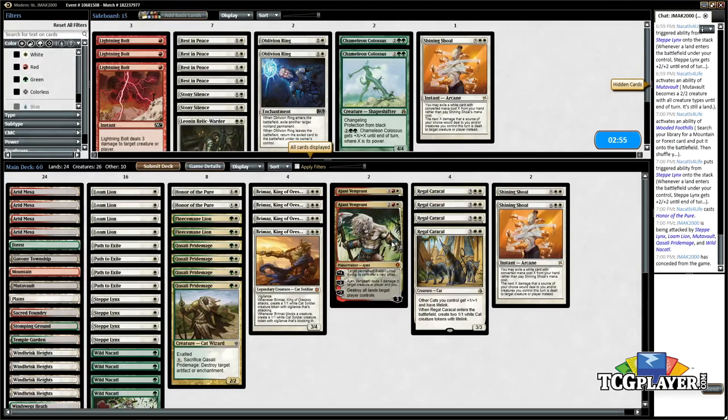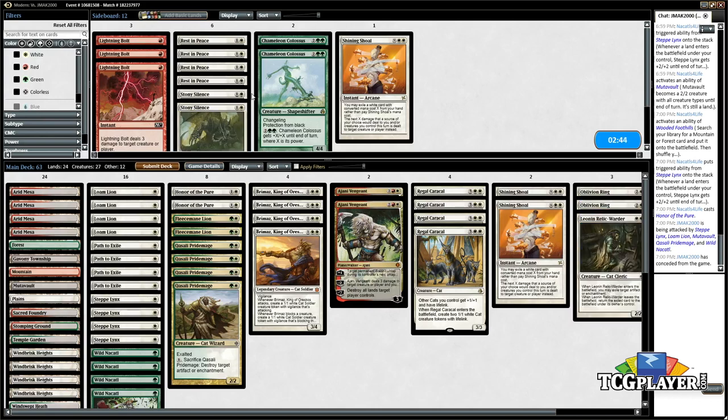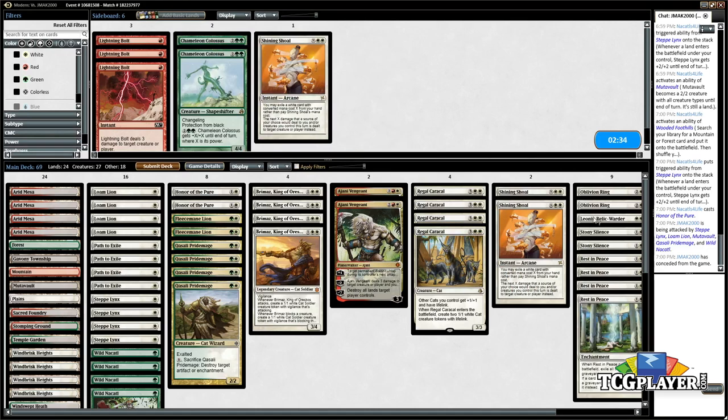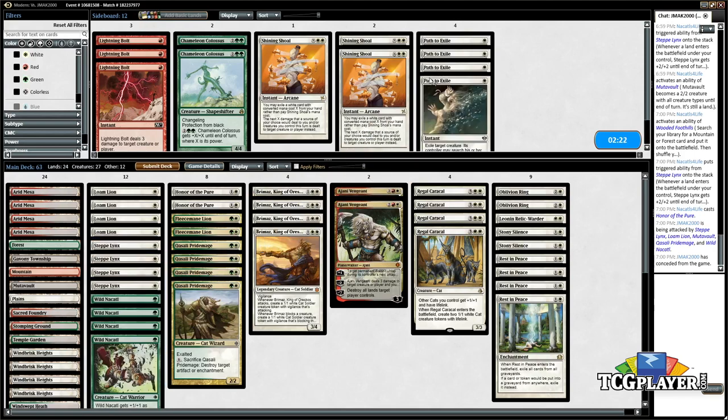Meow. All right, so I guess they have a lot of artifact stuff. We want Oblivion Ring, Relic of Progenitus, and Stony Silence. Given that all the artifacts draw cards when they come into play, I'm pretty sure this is Open the Vaults — in which case Rest in Peace is really good. I think we just have a really good sideboard against this deck. I don't think we're going to need Path to Exile or Shining Shoal.